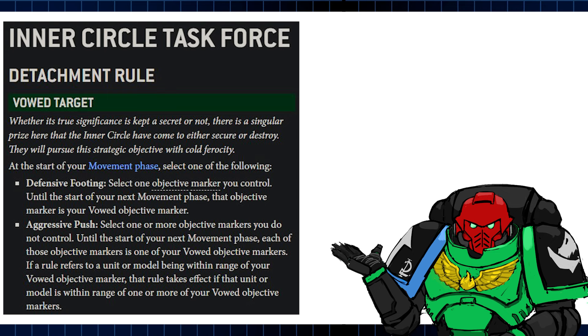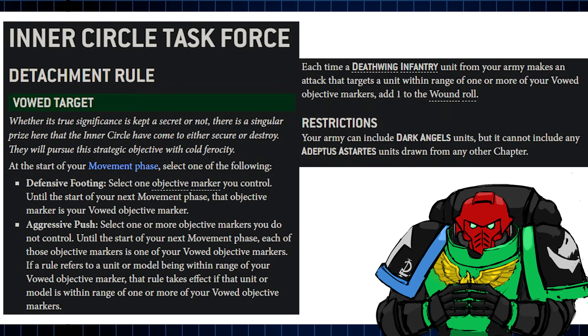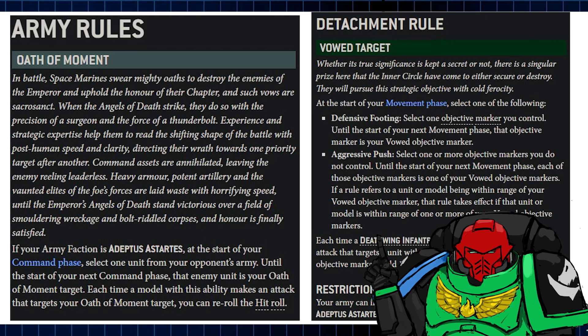This time around I'm looking to utilize the Inner Circle Task Force Detachment. Its Vowed Target Detachment rule similarly asks you to make a battle-round-lasting declaration, but in your movement phase. And instead of selecting an enemy unit, you're selecting objective markers through one of two modes. Defensive Footing lets you select one objective you control to become the vowed objective marker, and Aggressive Push lets you select as many objectives as you want which aren't under your control to become vowed. The primary perk allows Deathwing infantry units making attacks against enemies in range of vowed objective markers to add one to their wound rolls. There's also backend tools providing additional bonuses based on vowed objectives.